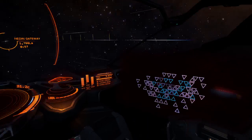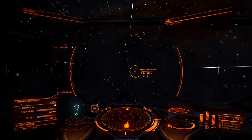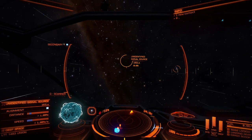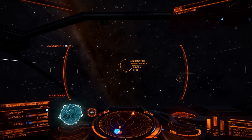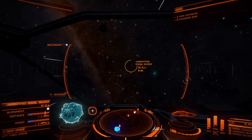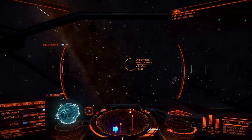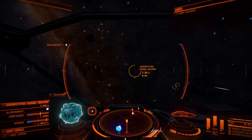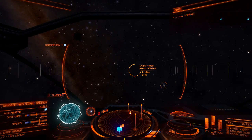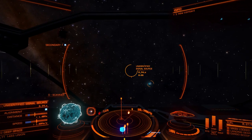I was using a docking computer for a while, but in the end I ripped it out because it was using up power and occasionally not working properly. For those smaller space stations - not the giant spinning ones - it was often failing to dock properly, and it did get me killed once. It basically loitered in a space station doorway for too long and I came back from making a cup of tea to discover I'd been blown to bits. In general, docking isn't that difficult, and the equipment space can be better used for something else.